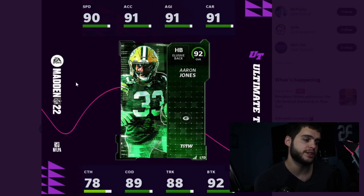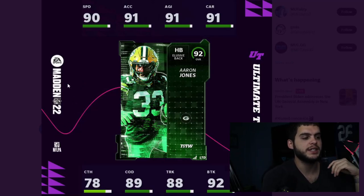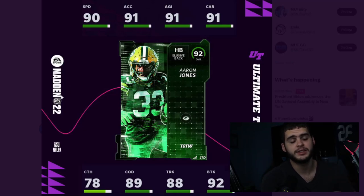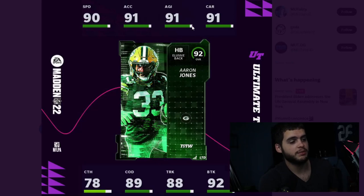The card stat-wise is pretty amazing — above 90 change of direction, above 90 break tackle, close to above 90 truck. Powered up he'll be 93 overall: 91 speed, 92 acceleration, 92 agility, 91 carrying, close to 80 catching. The card is insane overall. My only issue is I'm pretty big on weight this year, and he's not going to have the weight of a Henry or Saquon. Plus he's tied in speed with Reggie and Saquon, so I don't see an immediate upgrade need, and he'll carry the LTD price tag.